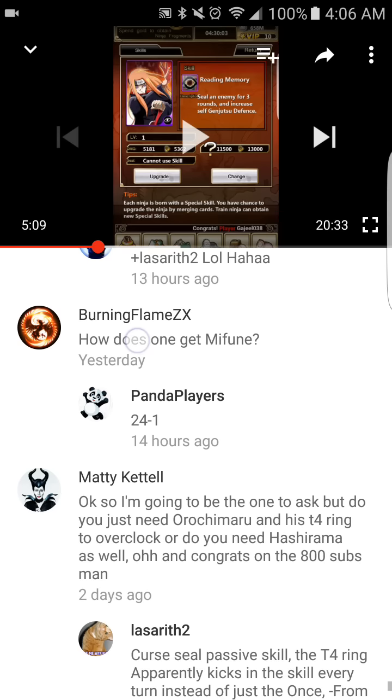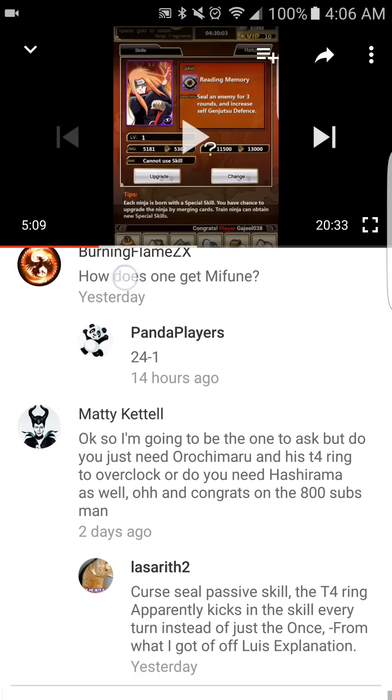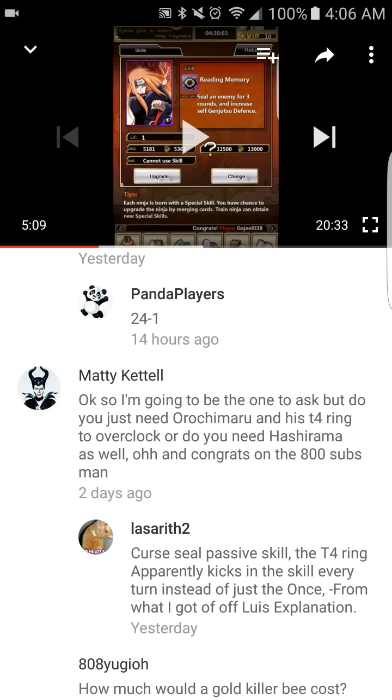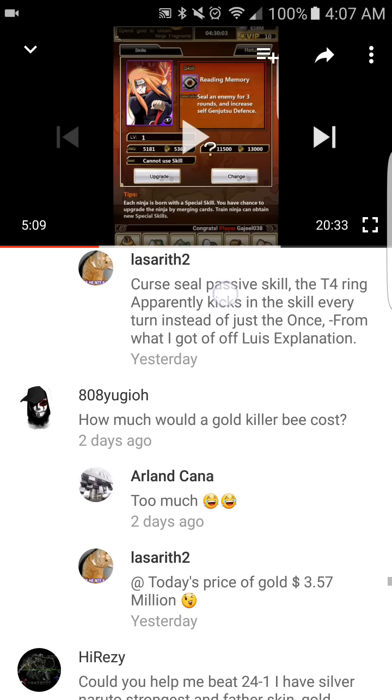Someone asked whether you need just Orochimaru with his tier 4 ring to overclock, or if you need Hashirama as well. The tier 4 ring is needed, but you can work with only Orochimaru and his tier 4 ring — however, the card you're trying to overclock needs the ability to constantly reapply its percentage buff. Cards like Tobirama, Tsunade, and Sakura can overclock with just Orochimaru. But for cards like Naruto, Sasuke, the Mizukage, or Madara Uchiha, you will need Hashirama as well.